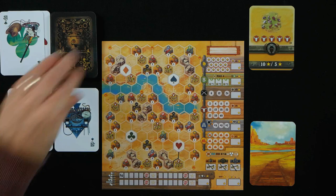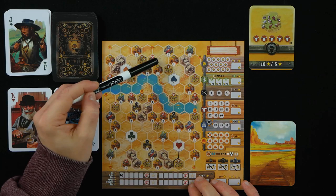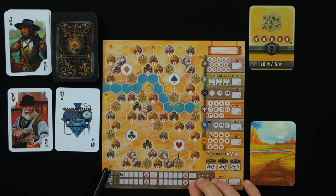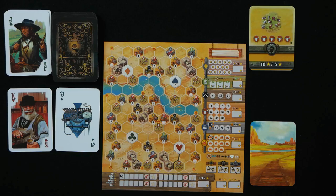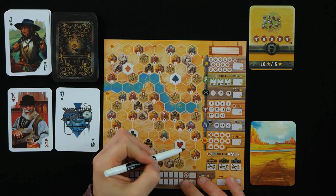Those get discarded, I draw two more and also discard another one. So Ace of Clubs and King of Hearts. I could use the Hearts again. If I connect these red and orange towns, I get another town and an extra cross-off here, which gives me an ability that could be useful. I think I'm going to carry on working on this ranch here.